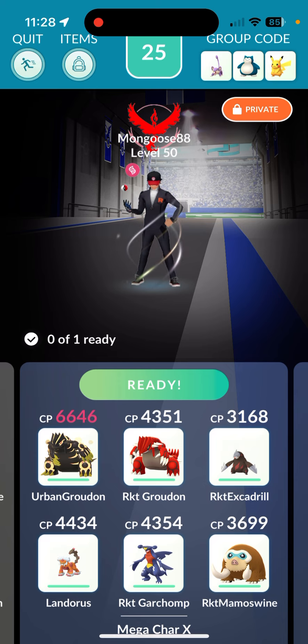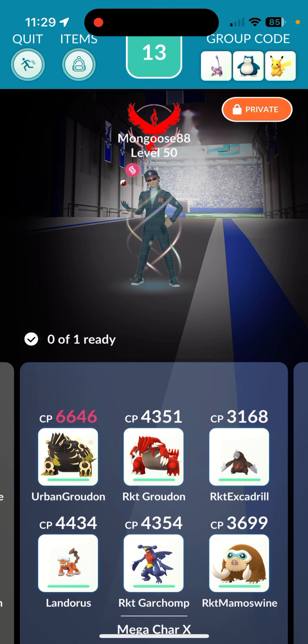If you're looking for the solo or the quickest way to do this with a duo or trio, you just want to leave it to your ground types. Unless you have windy weather — any other weather other than sunny, you want to use your dragons. In sunny weather, use your ground types.